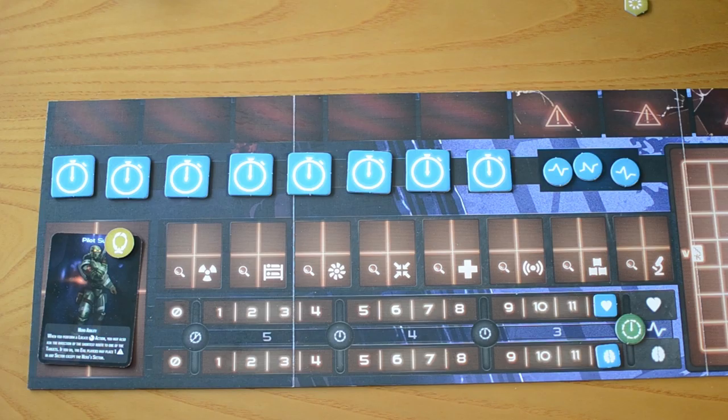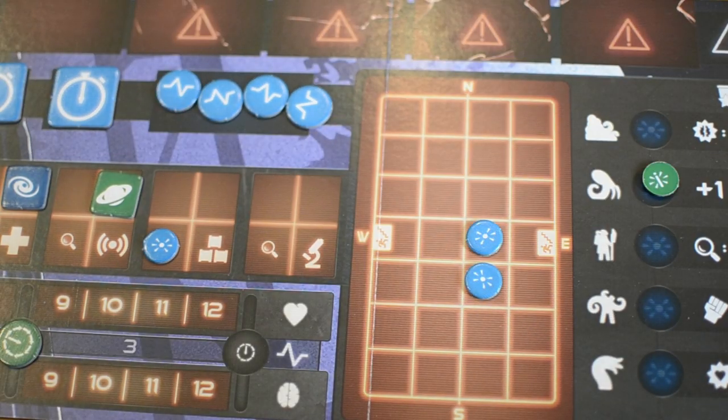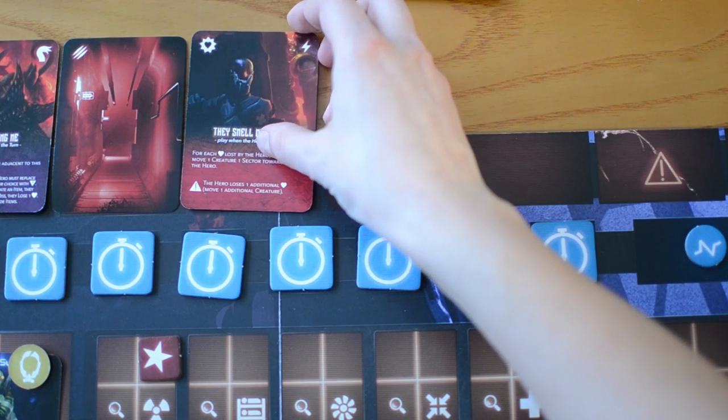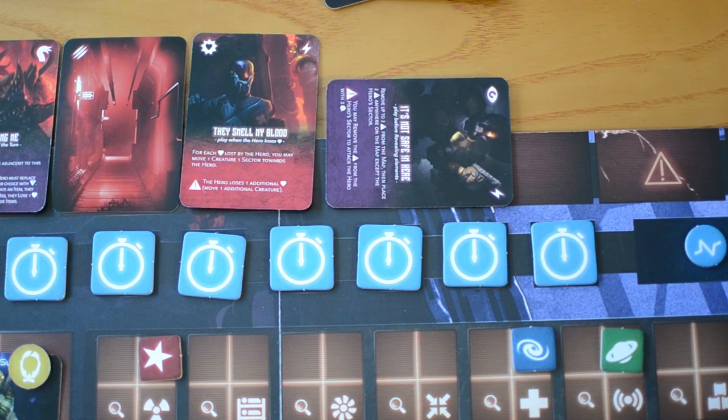The third area of the game is the hero sheet where the hero's stats are tracked. The hero can use the room sector spaces and the radar to make notes and keep track of various information like the layout of the map and the direction of noise they hear. The hero sheet also features the reaction track where each reaction card played by the evil players is placed — a way for both sides to keep track of the number of reactions still available to the evil players and for the hero to have some clues regarding the evil player's strategy.